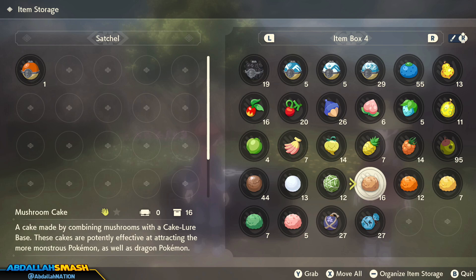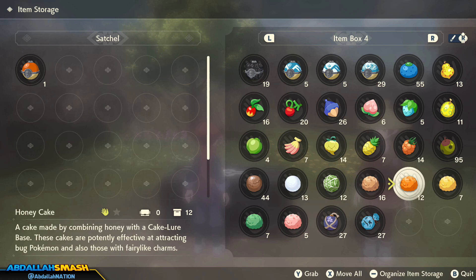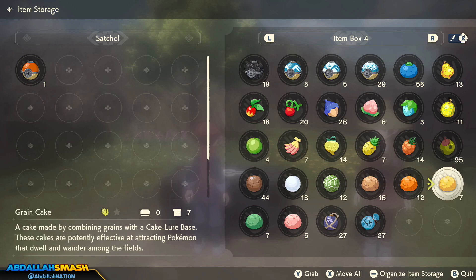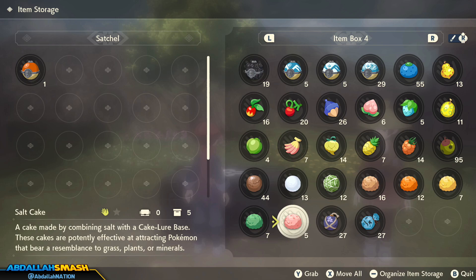We also have Cakes in the game: Mushroom Cake, Honey Cake, and more — all for specific Pokemon types. Mushroom Cake is effective at attracting more monstrous and dragon Pokemon. Honey Cake is effective at attracting bug Pokemon and those with fairy-like charms — so bug and fairy types. Grain Cake attracts Pokemon that dwell and wander among the fields. Bean Cake is very effective at attracting fish and bird Pokemon. Salt Cake is good at attracting Pokemon that bear resemblance to grass, plants, or minerals.